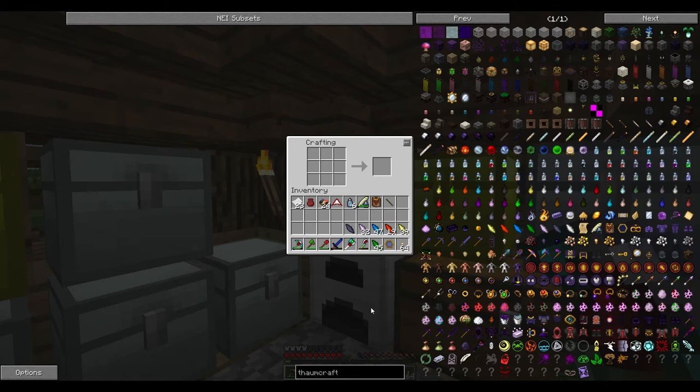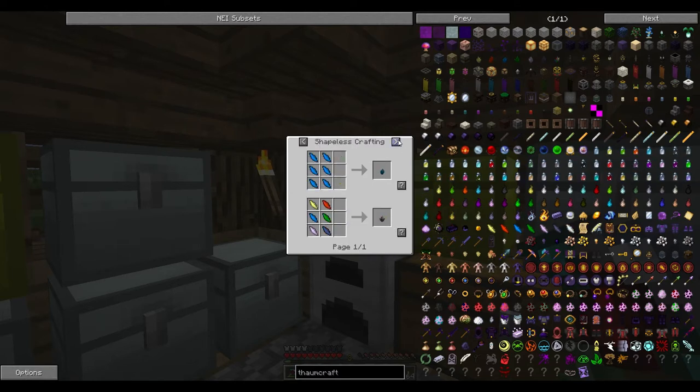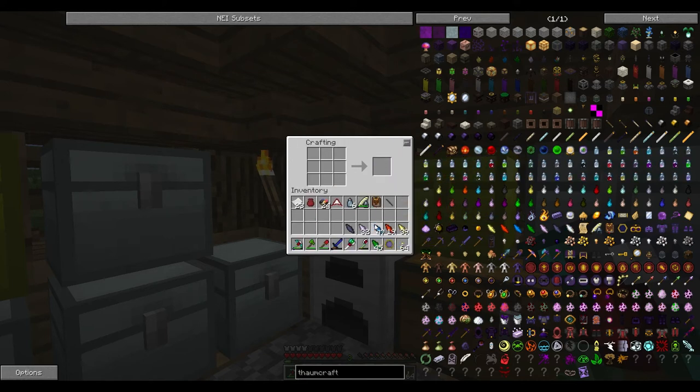Basically in this pack you can make these things — crystals — and you can place them around your thing to get aspects. So basically you don't have to find them, you can just kind of have them. So I'm going to make two of each of these, and I'll probably go down and try and find some more of this stuff just to get that one as well.